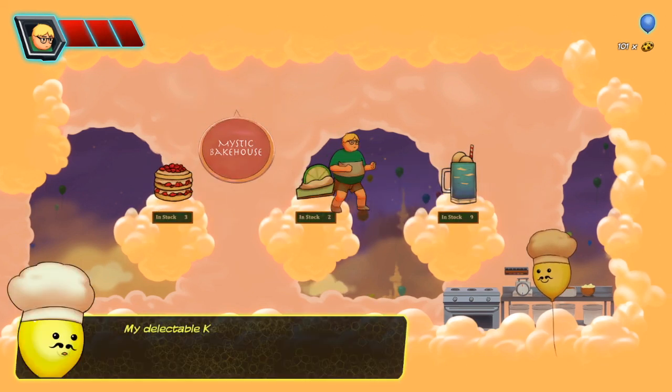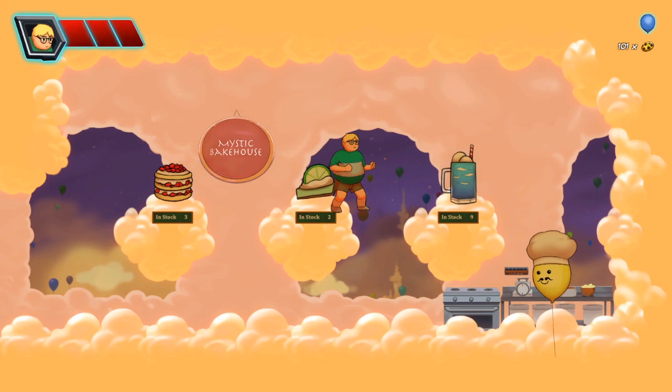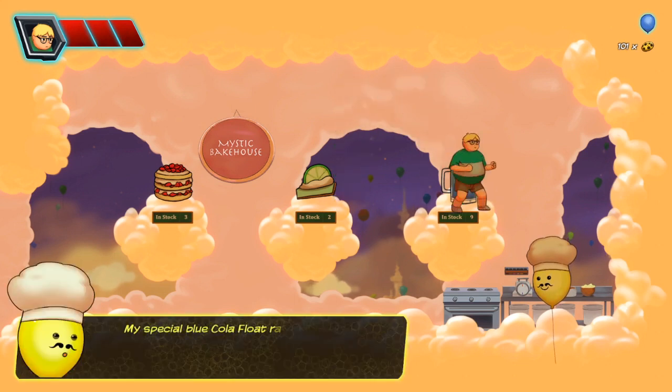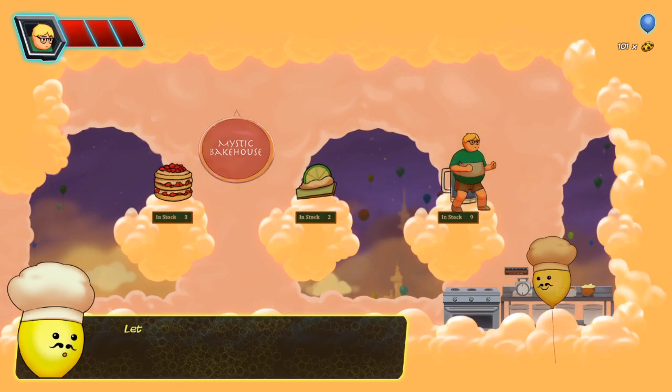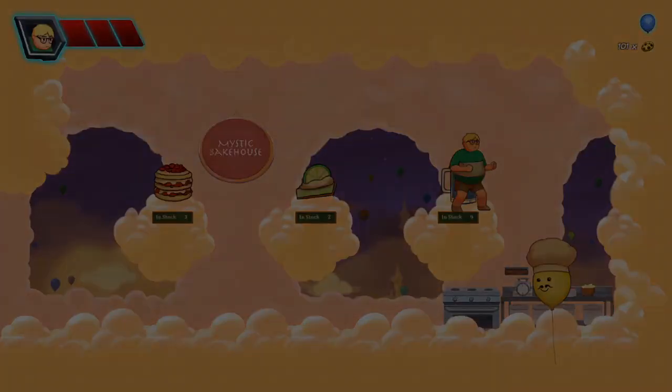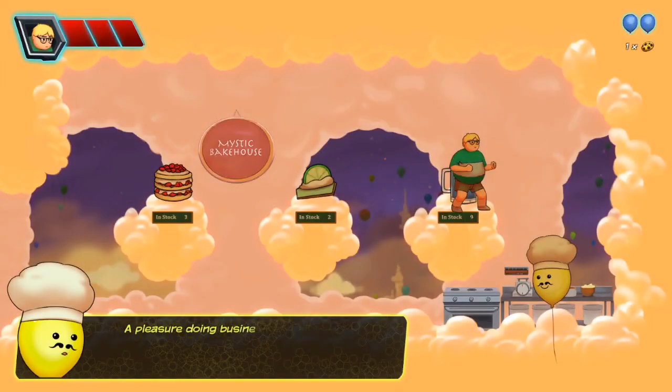My delectable key lime pie increases maximum magic — you need to know magic to buy this one. What does this one do? Special blue cola float raises your maximum helium level. I can do that. Cola float — yeah, sure, why not. Let me wrap that up for you. Okay, so we're down to one cookie.